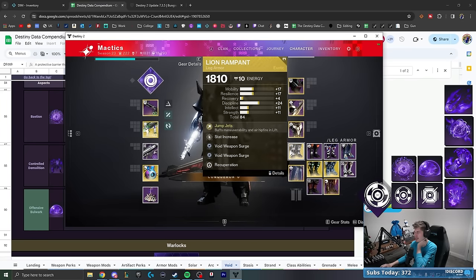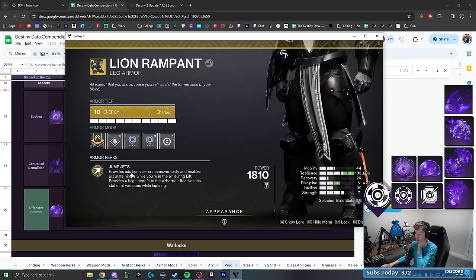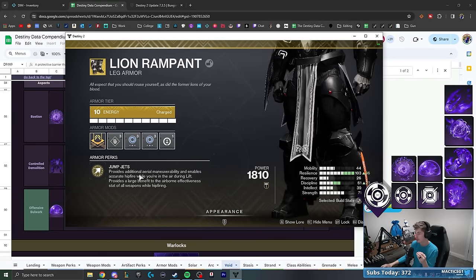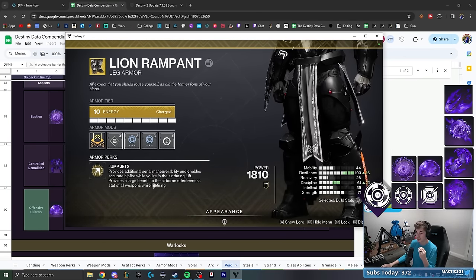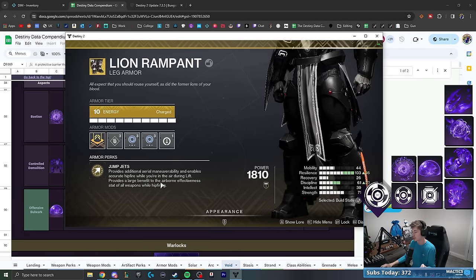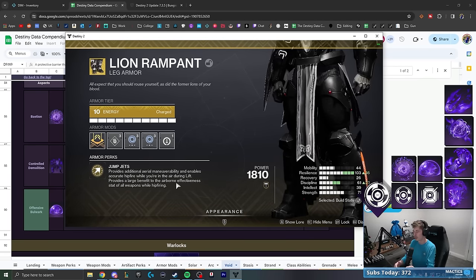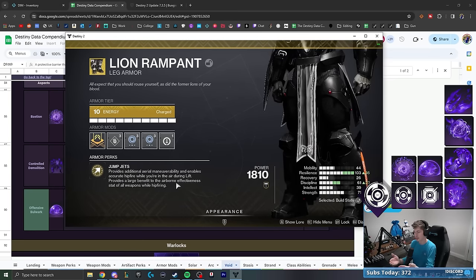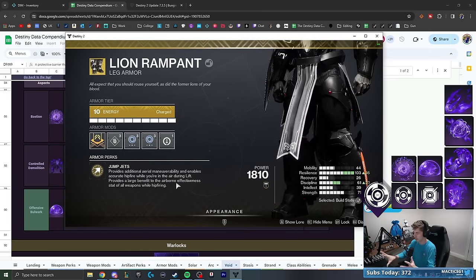For the exotic, they have us running Lion Rampants, where the exotic perk Jump Jets provides additional aerial maneuverability and enables accurate hip fire while in the air during lift. It also provides a large benefit to the airborne effectiveness stat of all weapons while hip firing. So hip firing is generally going to be a little better than aiming down sights with this build.